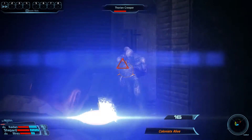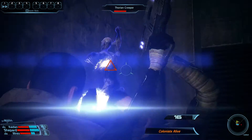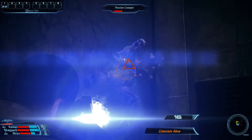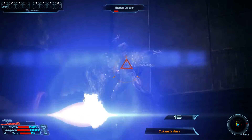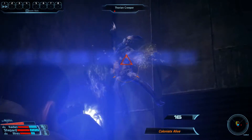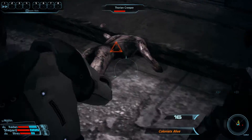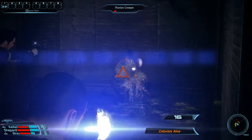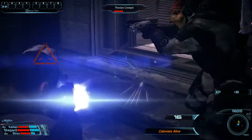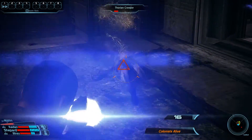Heading out of the elevator we have two more Thorian creepers here and a third one will come through the doorway in a second. We want to stay here for the fight because behind the doorway we also have colonists armed with guns and we want to save those for last. The fight here is pretty straightforward. The lift a few seconds ago gave us some nice breathing room that allowed us to take two creepers out without much resistance, and the third one here will also not be able to get up before he gets killed.